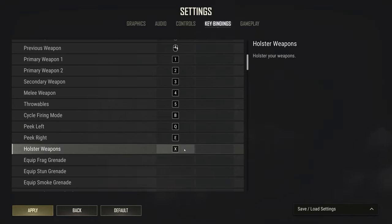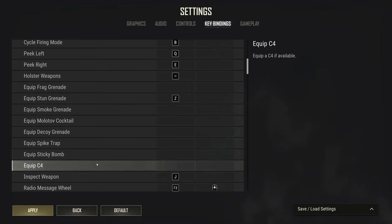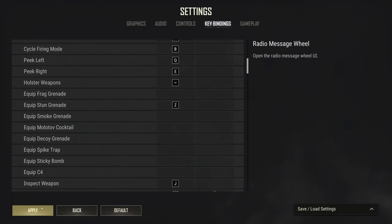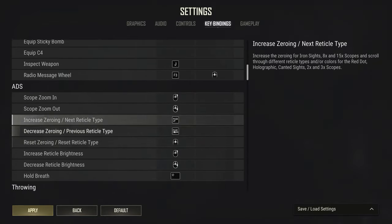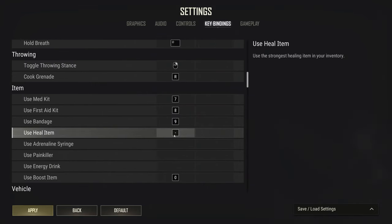Left and right peeks are personal preference. Holster weapons I usually have bound to tilde. For grenades, some people prefer the grenade wheel you get holding G; others like selecting each throwable individually — it's all personal preference. An important keybind to delete is reset zeroing from middle mouse, because if you've changed your red dot to a different shape and press middle mouse to mark something, it'll revert to the default. I also recommend binding a key to your first aid, since first aids are typically the med you'll use most often.